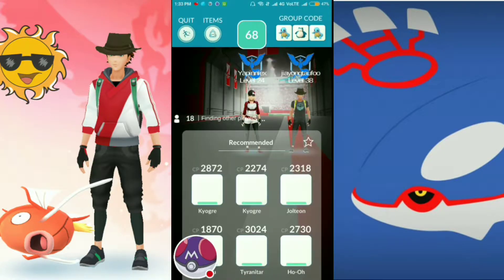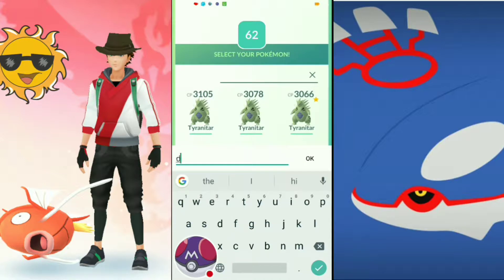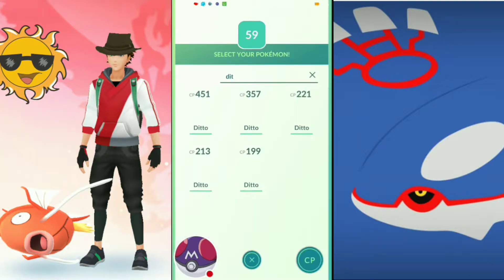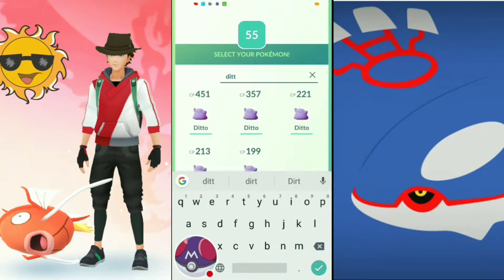Ok guys, now we are in the lobby. I will be choosing my 3 Dittos. First, 3 Dittos with ICP Ditto. Now guys let's see what happened with 3 Dittos.